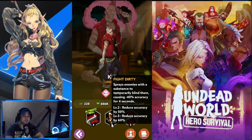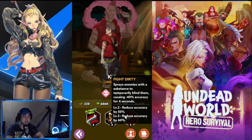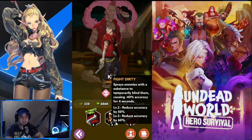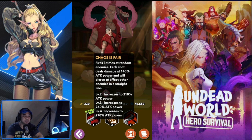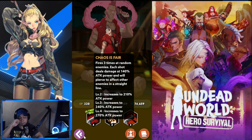Kit's second skill, Fight Dirty, sprays enemies with a substance temporarily blinding them, causing minus 40 accuracy for four seconds. Level two reduces accuracy by 50 percent, and level three reduces it by 60 percent, causing enemies to miss frequently. His ultimate, Chaos is Fair, fires three shots at random enemies, each dealing 140 attack power and piercing to affect other enemies in a straight line. Level two increases to 210, level three to 240, and level four to 270 attack power.